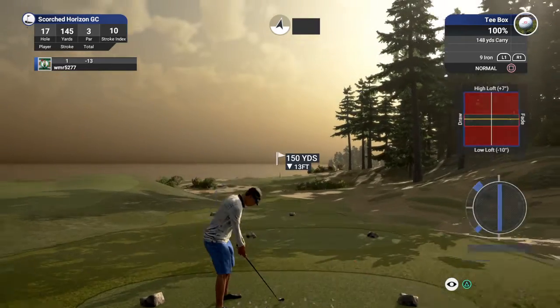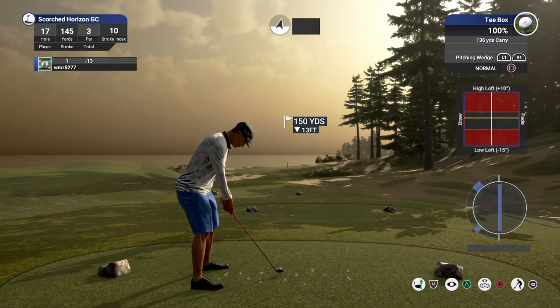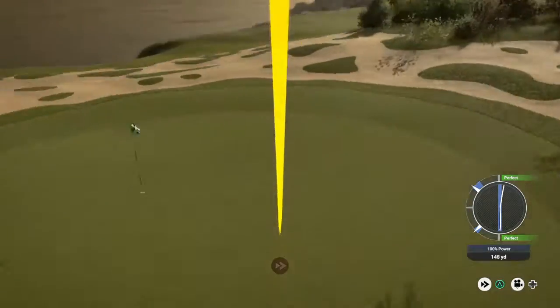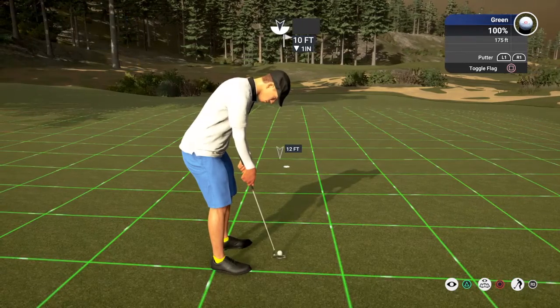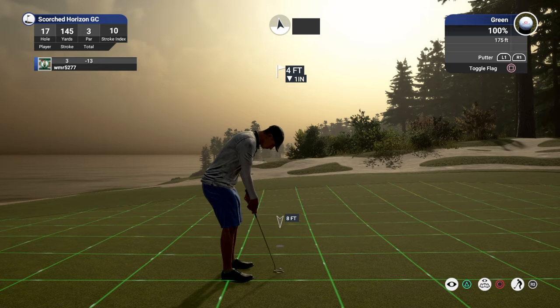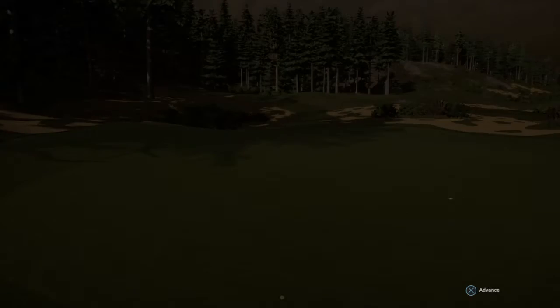Nice birdie on that last hole, let's see another one. Nice, let's get that putter out, and this putt for the birdie. Four feet to the hole, you can do this. Nice, that'll work for par. So that'll keep you at 13 under for the round.